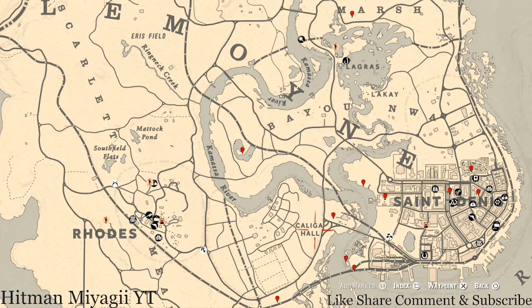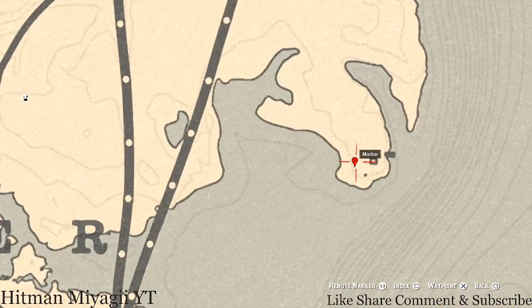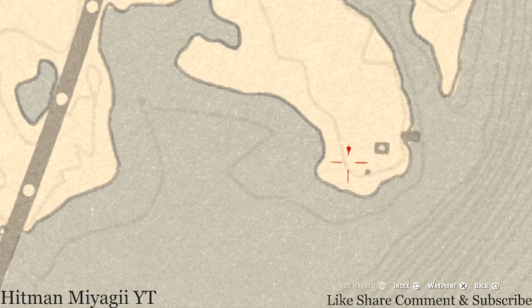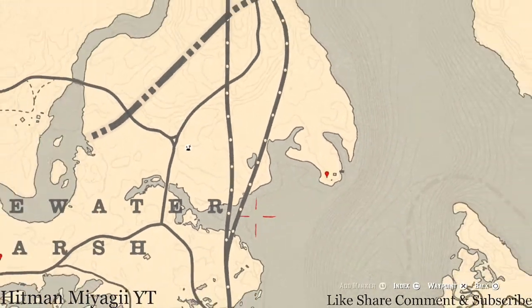Here are some extras across the Lemoyne area of the map. The first marker, all the way up high, is an antique alcohol bottle. At this location there's a little pile of rocks — about three to five rocks — and you can reach inside and search them to pull out a Scotch Whiskey antique alcohol bottle. Remember there's also a washed-up boat around here.